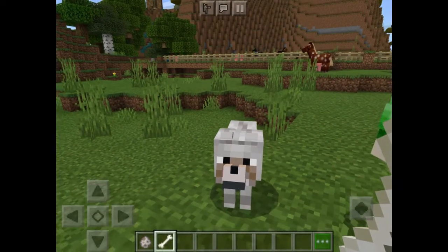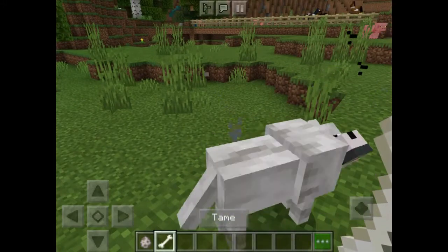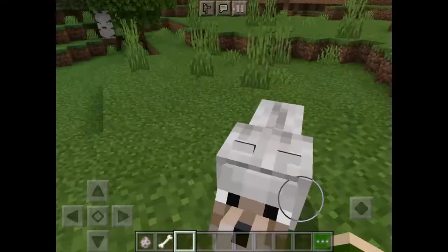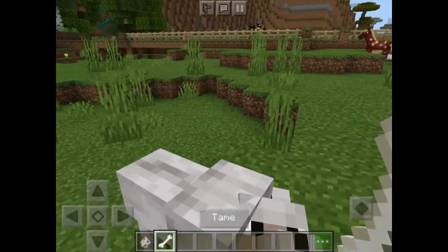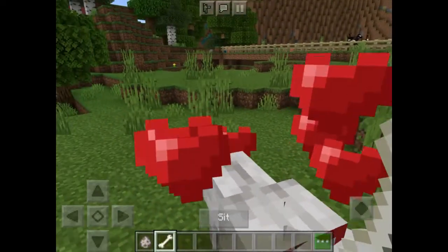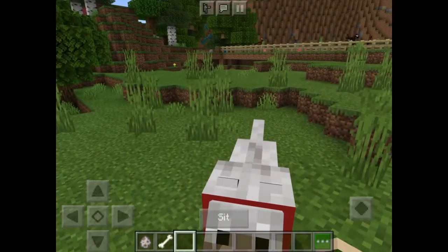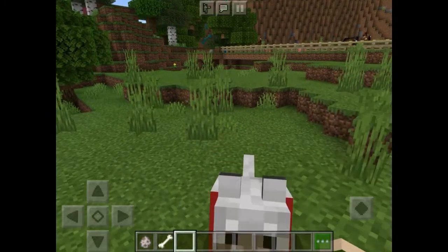I'm going to tame you, little guy. There you go! I'm going to do it a few more times. I believe you have to do it until you get a red collar on his head. Woo-hoo, yay! He loves me. Aren't you a little cutie? Now I can make you sit - there you go. Little guy is so cute.